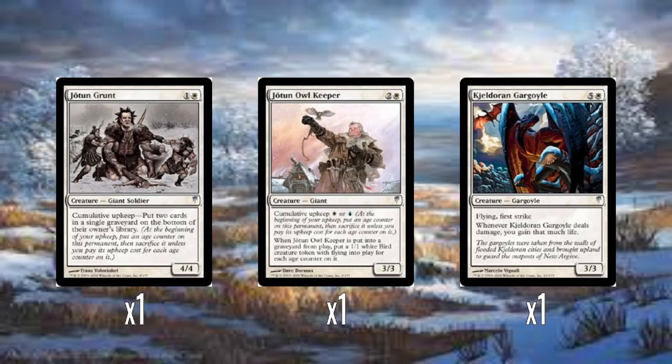Jotun Owlkeeper I think is a bit better — three mana for a 3/3 with cumulative upkeep of one white or blue. When Jotun Owlkeeper dies, you get a bird creature token for every age counter it had on it. So you spend turns putting mana into it, keeping it around, and when you've had enough of paying the cost you just let it die and get a bunch of tokens as payoff. This is one of the best ways cumulative upkeep is done in Coldsnap.